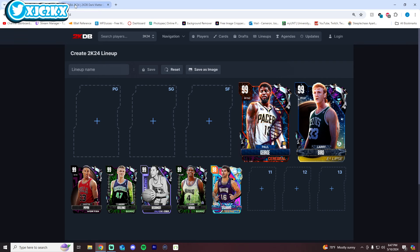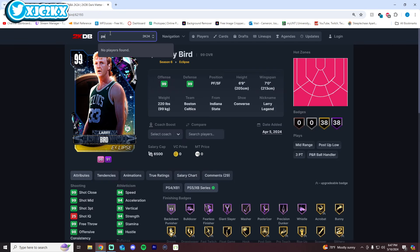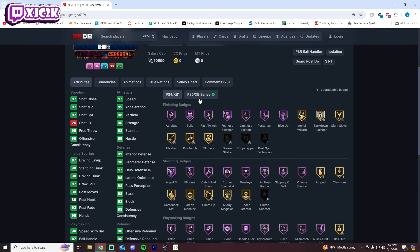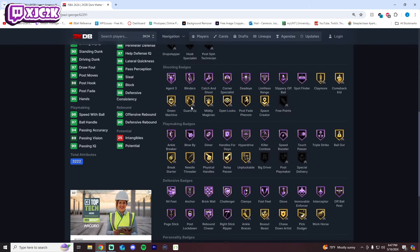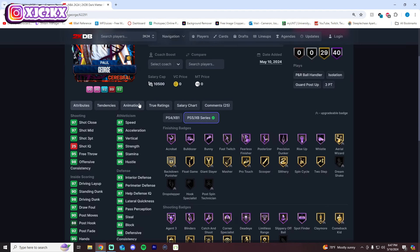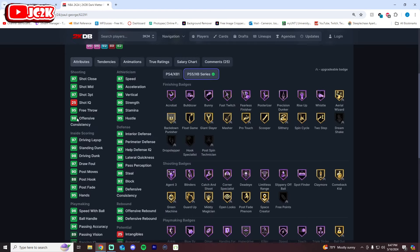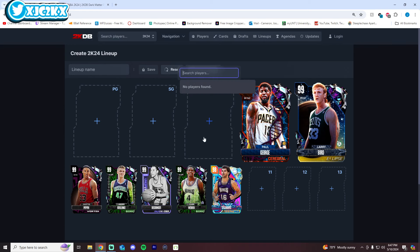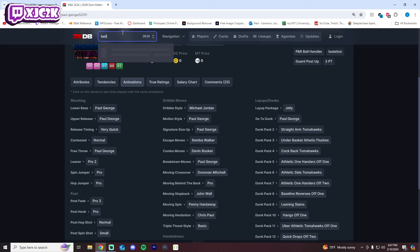Paul George is number 4. This card is just amazing as a shot creator with a ton of versatility. He's 6'8" with a 6'11" wingspan and is the shortest player among the top four. His playmaking ability is as good as anyone's, and so is his defense. Athletically he's phenomenal with a super nice release and a great fade. You could make an argument for him even higher than number 4, but he's arguably better at shooting guard.